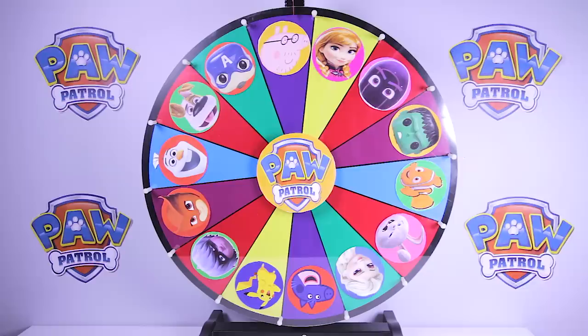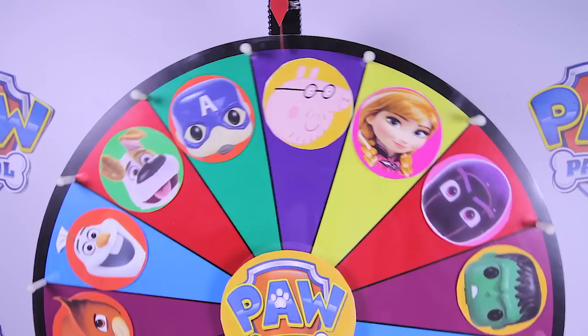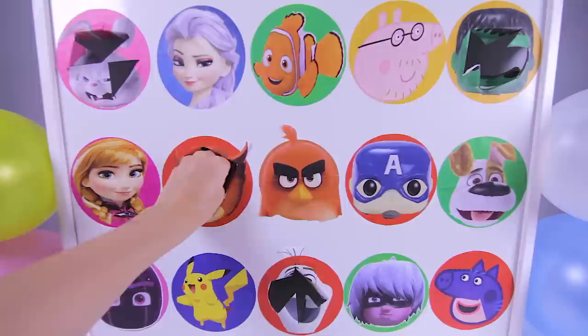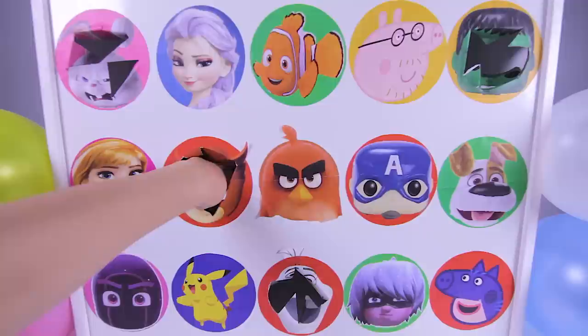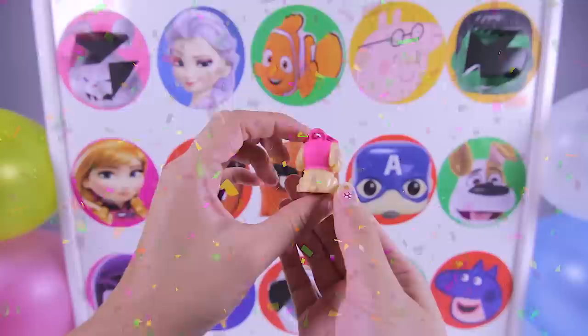Let's make this spin really big! And it's...Owlette from PJ Masks! Owlette is a red PJ Masks superhero and she can fly just like an owl! Ok Owlette, are you ready? 1, 2, 3! Wow, it's a Skye Mashem! We found another Paw Patrol toy! Skye loves to fly high in the sky, just like Owlette! That's so cool!